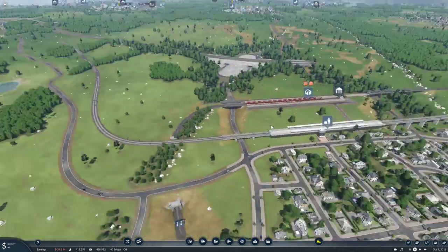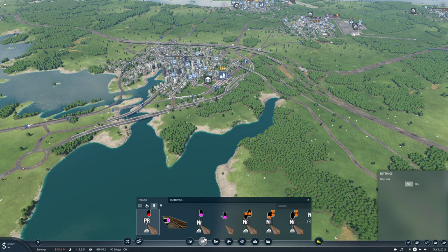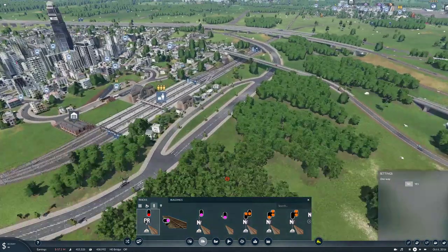We are going to get this route up and going today. What we're going to do is we're going to put some lights in and stuff. We are going to use these.